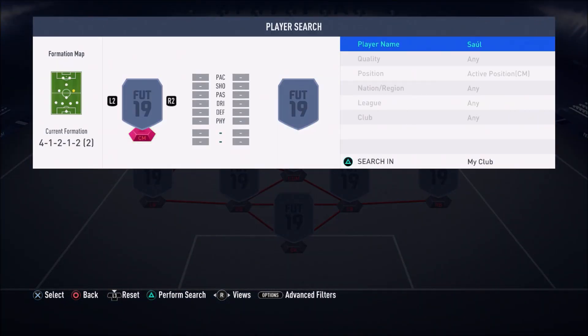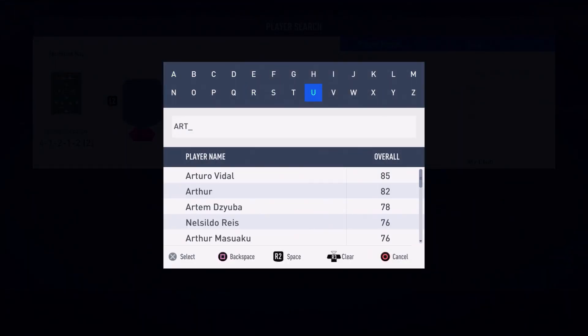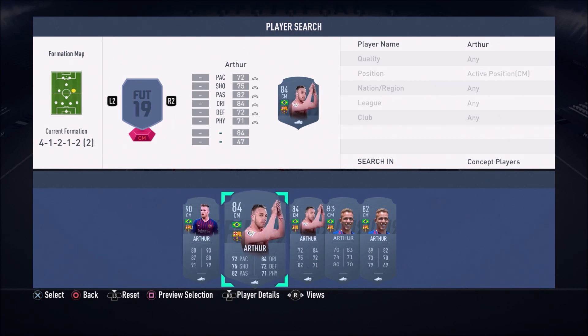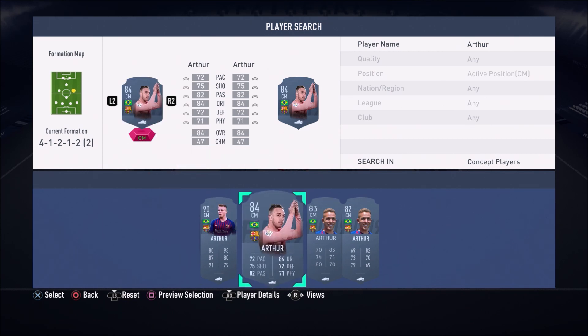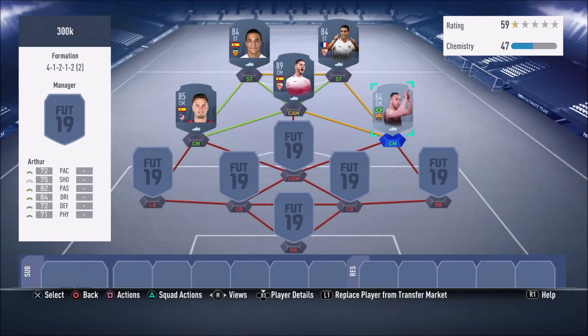In the right centre mid position we have another nice card — Arthur. I've spelled his name wrong, missed the H there. He's 82-rated but we are using his inform so it is in fact 84-rated. If you own that Future Stars 90-rated card you're having the best time on FIFA 19 — I've tried that card in fut draft and it's absolutely insane, though very expensive. Arthur can attack and defend and is a very nice card to use.